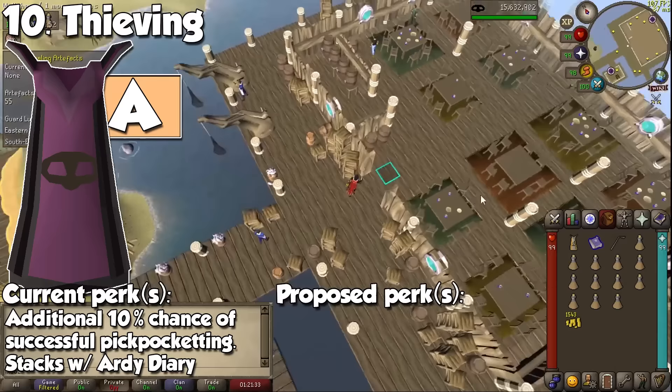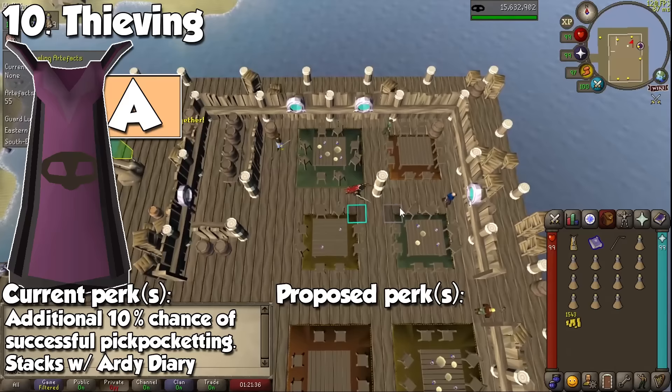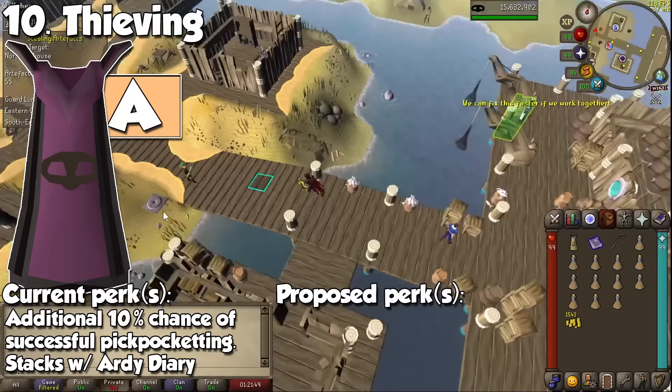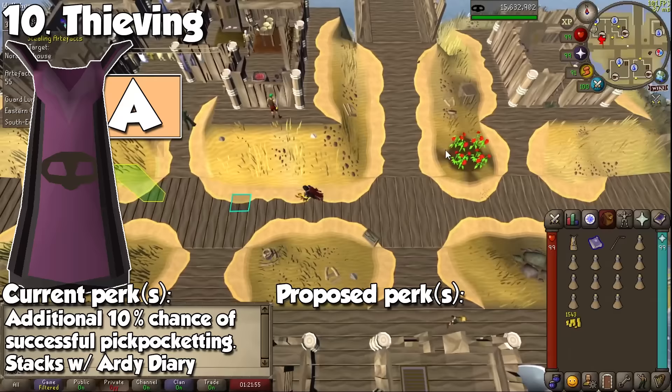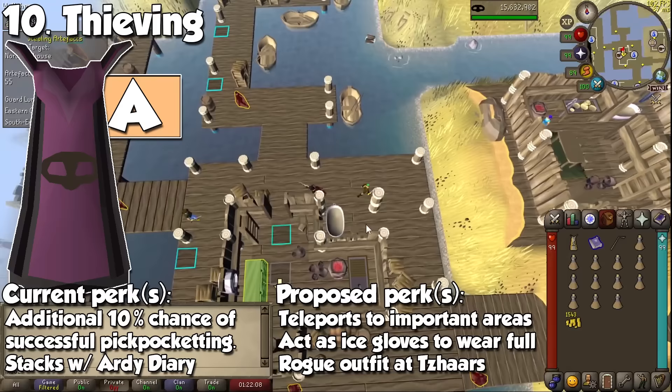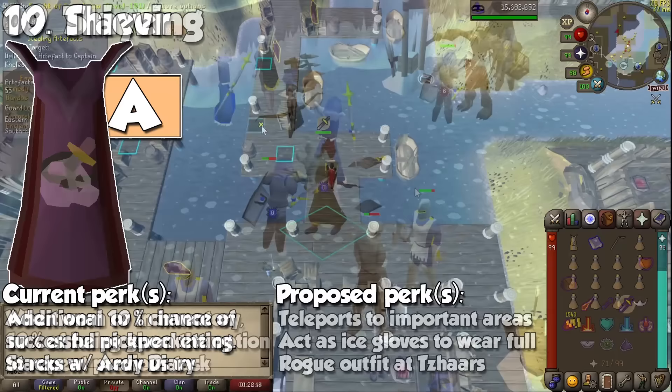The next category is for capes you should definitely wear when training, and we start with Thieving. It gives you an additional 10% chance of successfully pickpocketing NPCs, and it stacks with a medium and hard Ardougne diary. This is useful post-99 when training at, let's say, the Tzhaar area, but most importantly will be a huge boost for people looking for blood shards and crystal seeds when pickpocketing vyres and elves respectively. A nice buff would be providing 1 or 2 teleports to important training areas, or making the cape work as rogue gloves so you can wear ice gloves when pickpocketing Tzhaar.